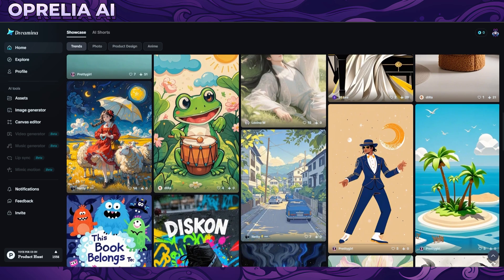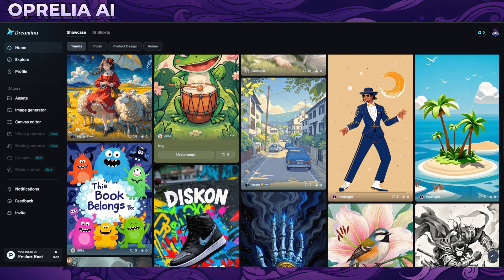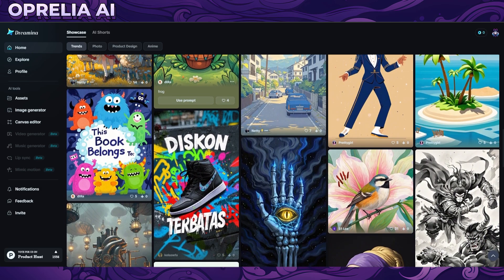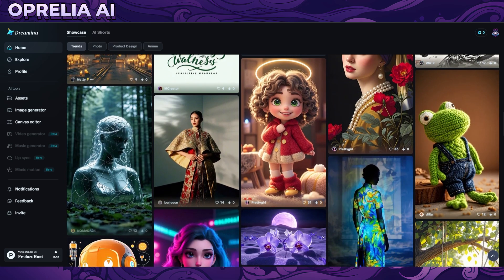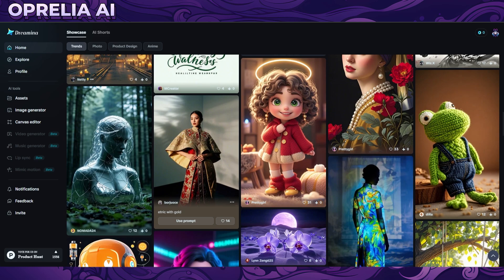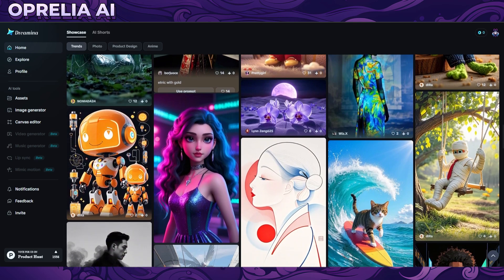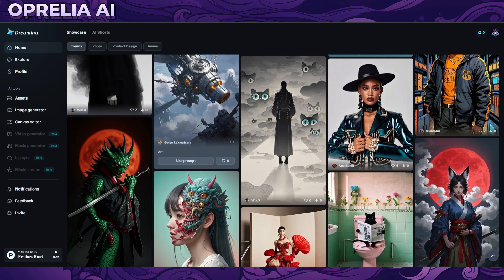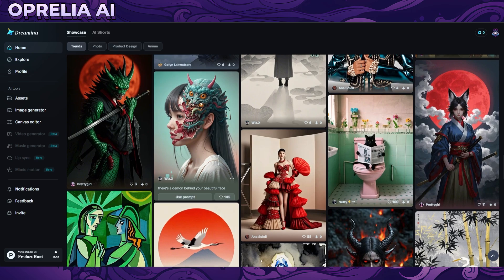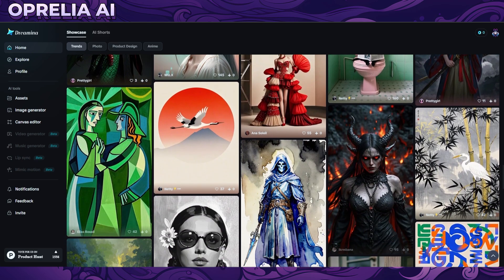For example, if you prompt something anime-related in GPT-4.0, it will give you something very Ghibli-like or something modern, maybe one more obscure anime style. It's limited to a few different styles. When I interacted with Seedream, it's definitely able to do a lot more different styles. So this is 100% better in terms of anime art and illustrative things.